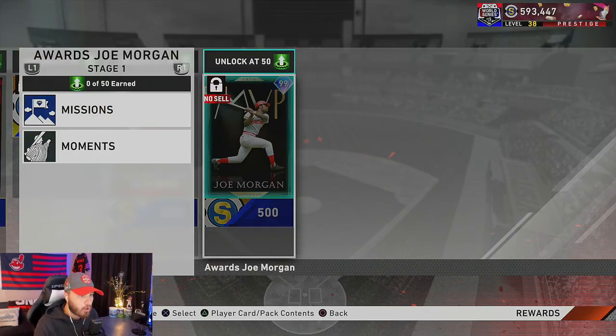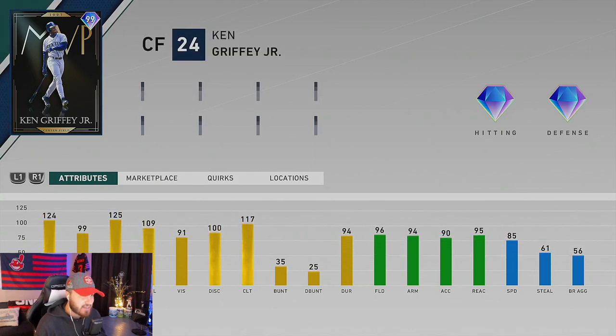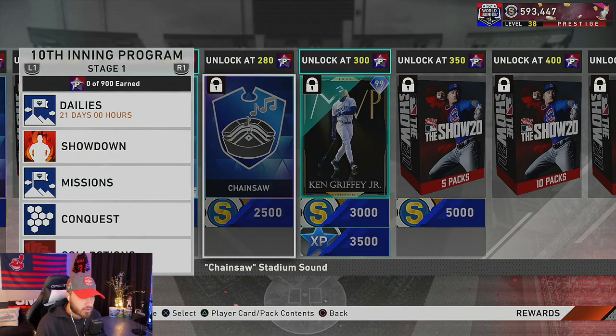Last but not least we have the 10th Inning Program with the end game reward — MVP Ken Griffey Jr. He's got 124 and 125 contact and power versus righties, 99 contact and 109 power against left-handers, and 91 vision — rare, and right where I was hoping he'd be, above that 90 mark. Great defensively, good enough speed to play center field. I just can't play Griffey anywhere but center, so I'm glad he's able to play center field.